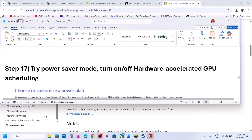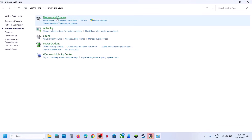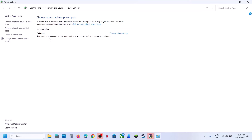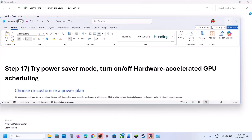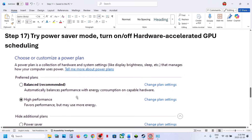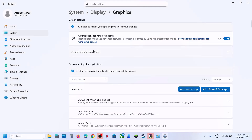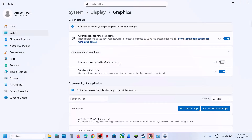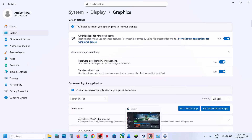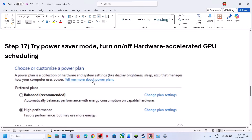The next step is to try Power Saver mode. Type Control Panel in the Windows search box, click Control Panel, go to Hardware and Sound, then Power Options. If you see the Power Saver option, select it and relaunch the game to check. You can also try Balanced or High Performance. Additionally, type Graphics Settings in the Windows search box, go to Advanced Graphics Settings, and toggle Hardware-Accelerated GPU Scheduling (HAGS) — if it's off turn it on, or if it's on turn it off — then relaunch the game and check.